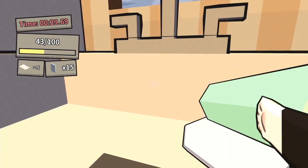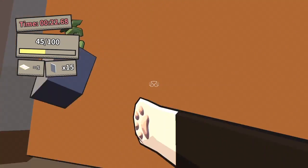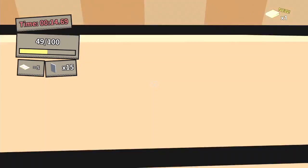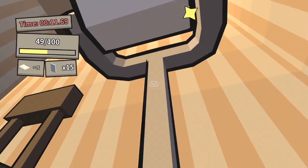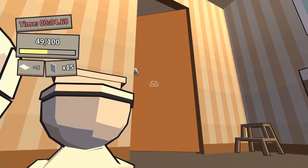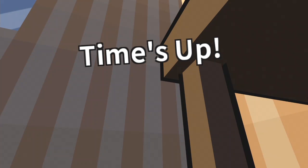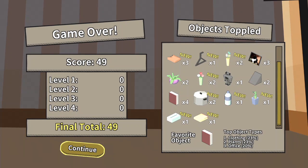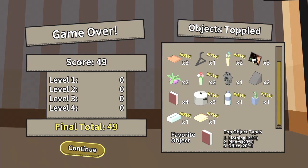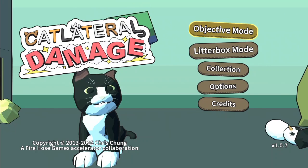I'm out of time, man. How can you knock down a hundred things? I don't know how you're supposed to knock down all these things. Off toilet paper! Classic cat. Oh here we go, there we go. Can you just keep knocking it down? I guess probably you can. Time's up, Justin. This game's been on PC for a while — it just came out on the PS4. Justin, while I continue here, do you want to look up how much this game is? I think it's 10 bucks but I'm not sure.